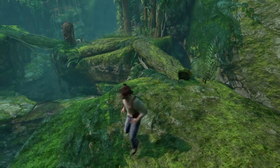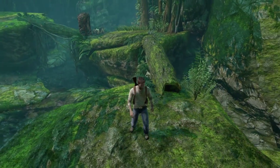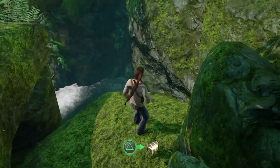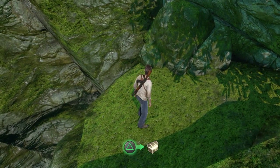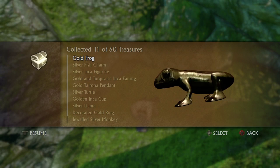Treasure number eleven — once you get to the very first log crossing of Plainwrecked, just drop down here, just off to the right of where you go, and the treasure is just there — I was standing on it. Go ahead and pick that up — Gold frog.